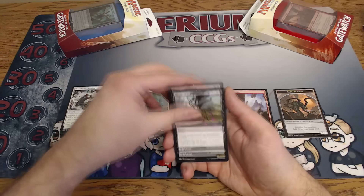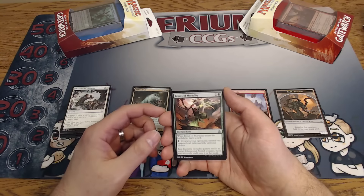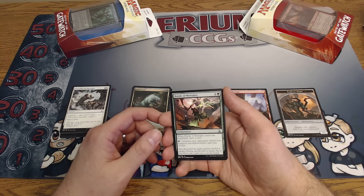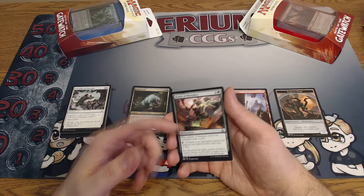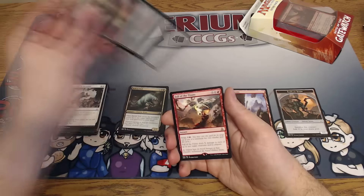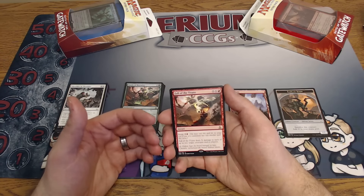Grasp of Darkness we've already went over. Balath Null — man, look at this pack. Bonds of Mortality is an interesting uncommon — one uncolored and a green. When it enters the battlefield draw a card. For a green we can activate it anytime: creatures your opponents control lose hexproof and indestructible until end of turn. Maybe a sideboard card later; I don't think it'd be good during the pre-release. Our rare in this pack is Fall of the Titans. I feel like this card's really good — I think this will definitely see play.